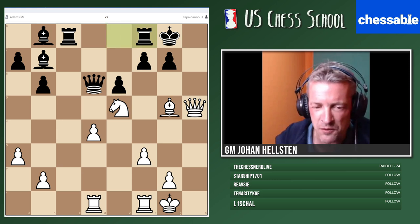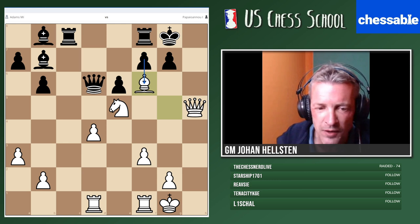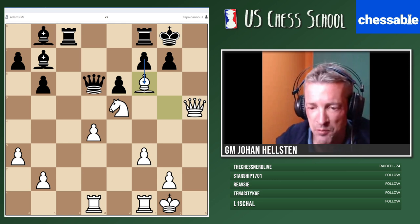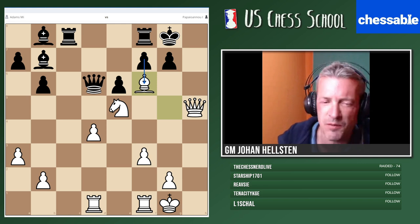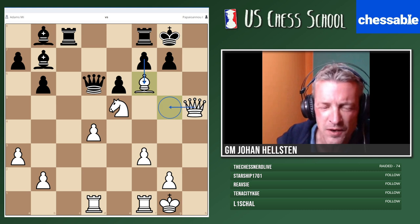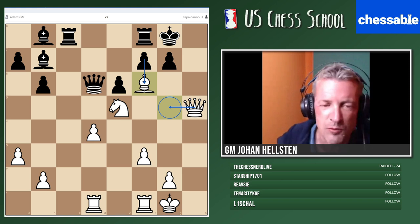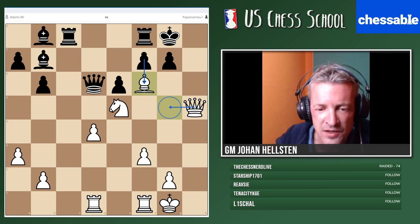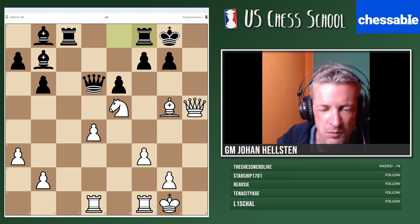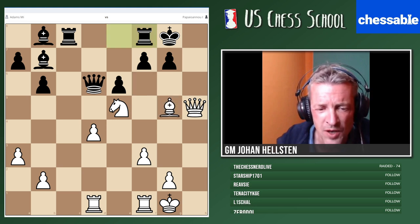If anyone knows the exact name of this kind of sacrifice, let me know. It's about not letting them play what they would like to play — blockade, or perhaps clearance. Clearance is when one piece leaves the square for another. Anyway, thanks Tactical Magician — that was the solution: bishop f6, queen check, king f2, and we mate them. After bishop f6, Black resigned in this game.